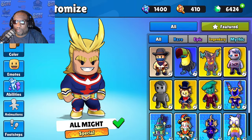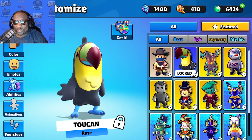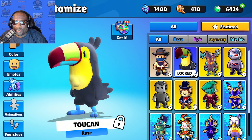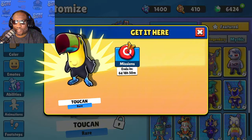I clicked on customize, checked for featured, and we got a new skin in the game. It's a rare skin — we don't get many of these — but it's a bird, it's a toucan. I'd have to give it a solid seven. I'm gonna pick it up.